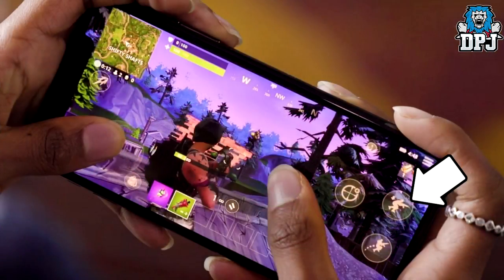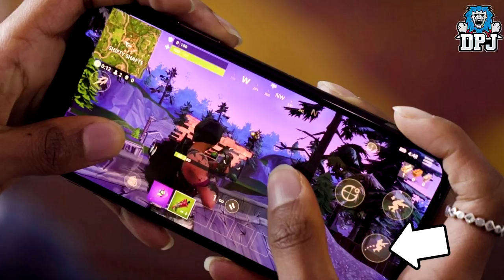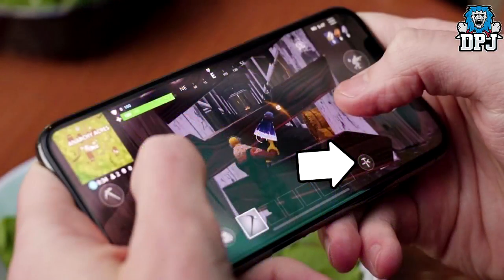Right of the target icon we have the crouch button — tap it to crouch, tap it again to stand back up. Just like with the target button, you tap to aim down sights and tap again to shoot from the hip. Below that we see the jump button, and just right of the five item boxes we have the build icon. Unfortunately we don't see any of the building side in action, but as soon as we do I will have you guys covered on my channel.